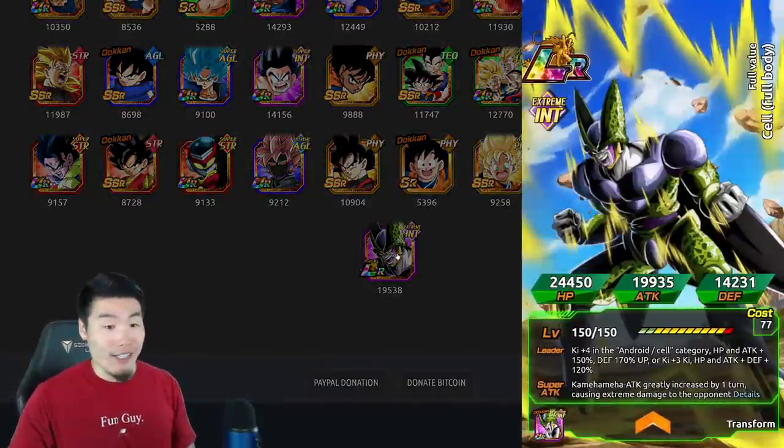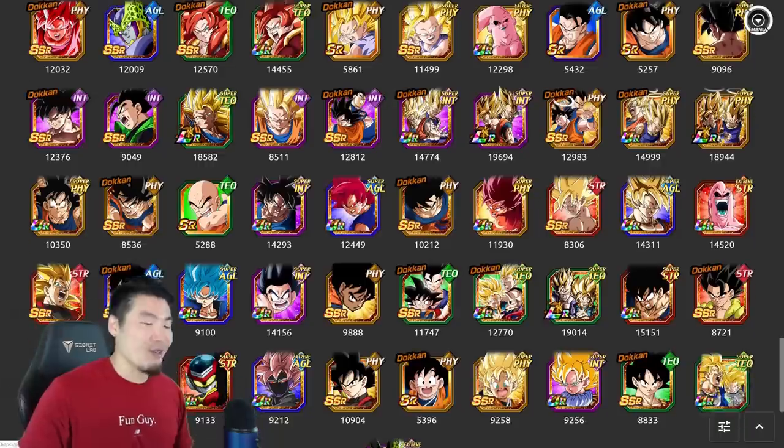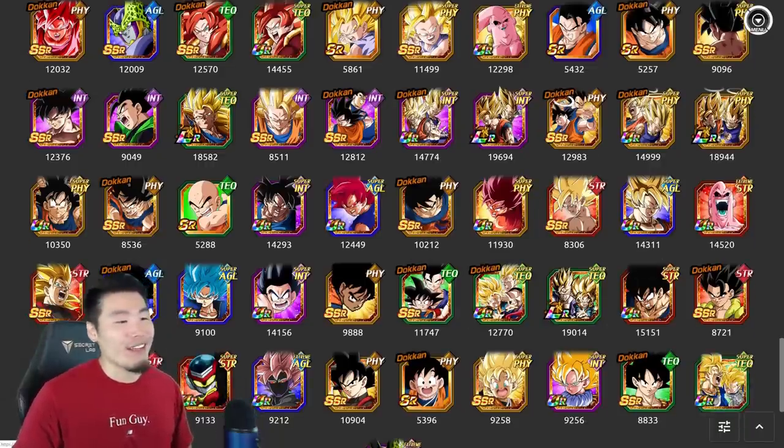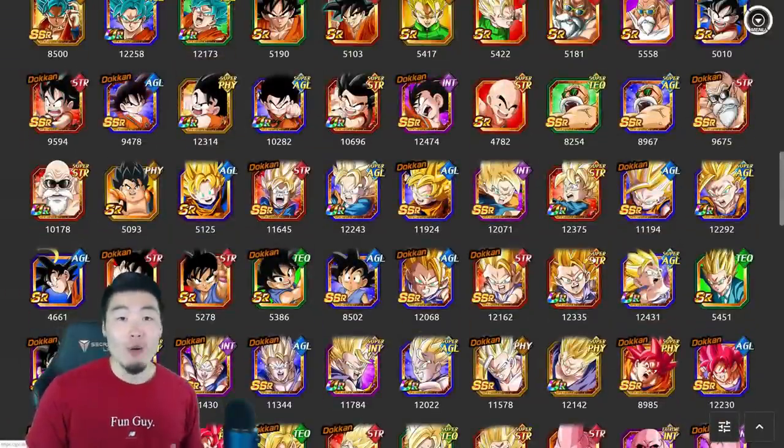The new INT LR Cell is in here too. And on top of that, the LR Fusion, LR Super Saiyan 4 Goku, INT LR Gohan, LR Gohan and Goten — all these guys. This might be the most busted category in the game.